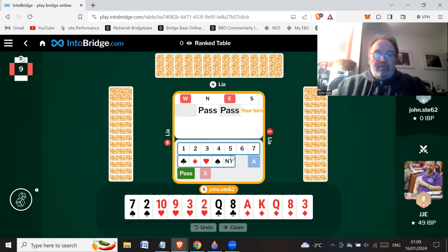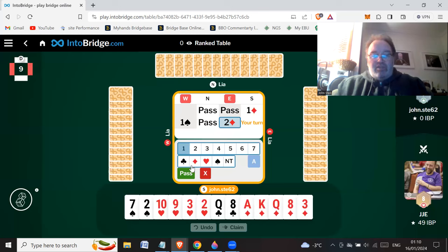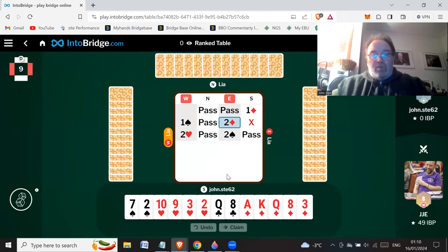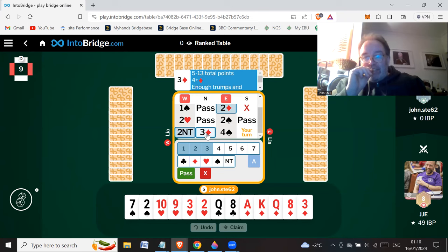Nine, ten, eleven. I'm definitely opening with diamond one — what a third in hand. Let's open a diamond. Yeah, spade overcall — that's not good. Two diamonds, good raise in spades — that's not good. Very good diamonds, not too hard — it's my second suit. Two no trumps, major suit game try. Three diamonds, four plus diamonds, enough trumps. And now they've bid four spades.